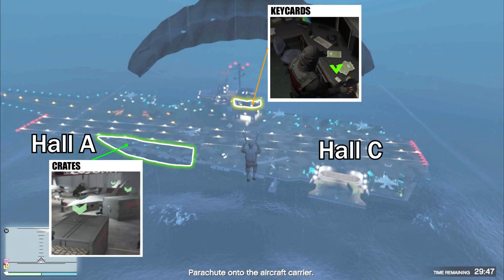How's it going y'all? Today I'm going to show you the easiest way to find the crates as well as the keycards while doing the direct action mission in San Andreas' missionaries. The crates are located inside Hall A, inside the belly of the aircraft carrier, and the keycards are located in one of the rooms opposite of the main bridge near the control tower. So now let's get straight into the video.